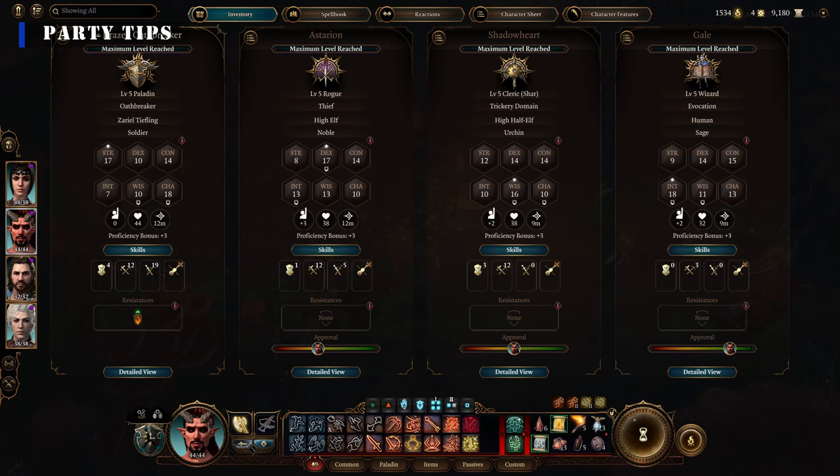Make sure you have a good party composition. You can play without it, but it makes the game a lot more enjoyable when certain roles are filled. Your characters can fill multiple roles. Make sure you have a frontline tank, healer, some type of spellcaster or ranged, and a class that can lockpick.